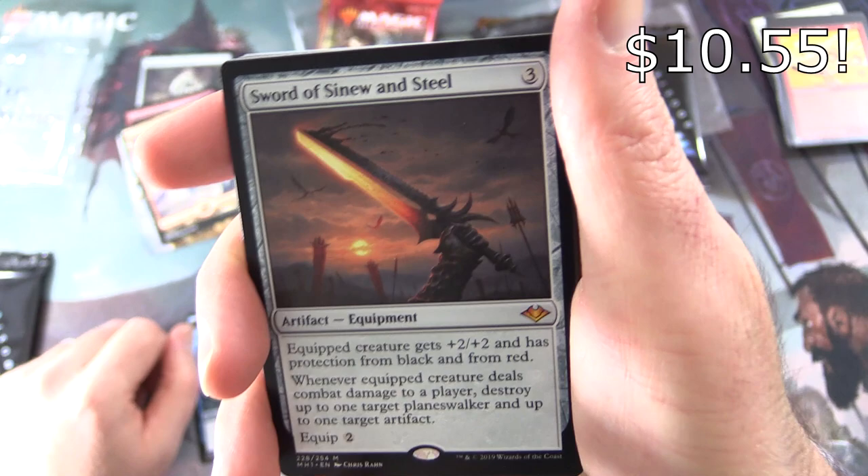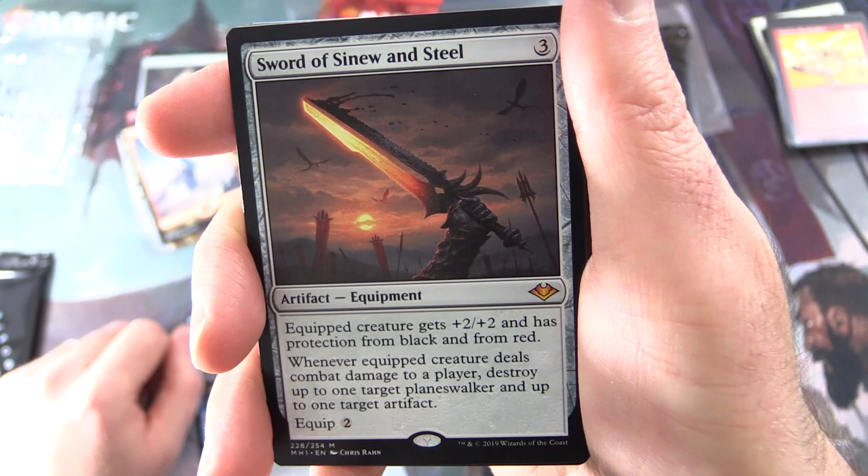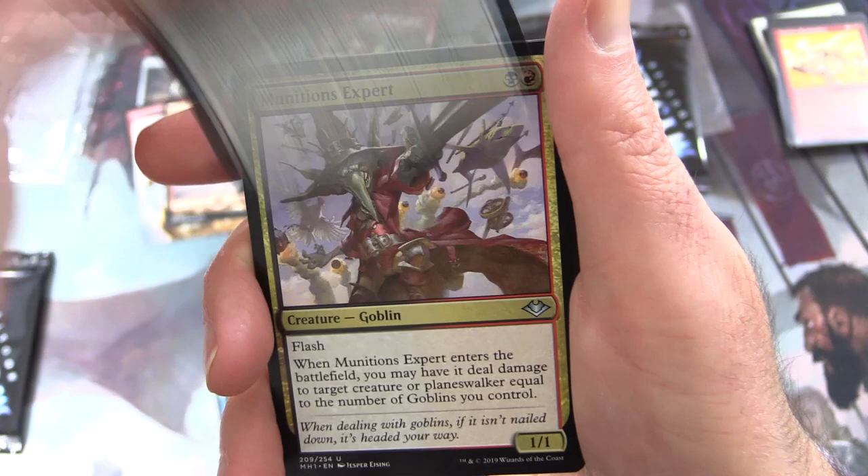Sword of Sinew and Steel — Artifact Equipment, cost 3. Equip creature gets +2/+2 and has protection from black and from red. Boo! Whenever the equipped creature deals combat damage to a player, destroy up to one target planeswalker and up to one target artifact. Equip for two. I am booing because I am a Rakdos fan.